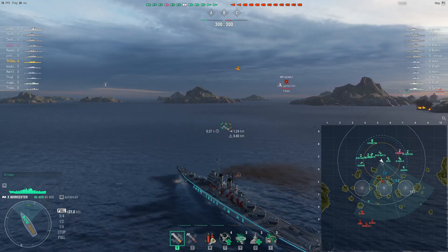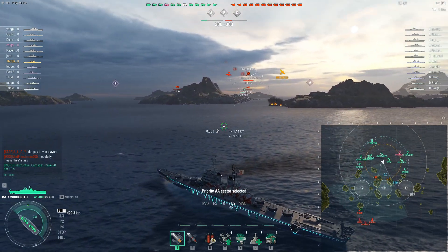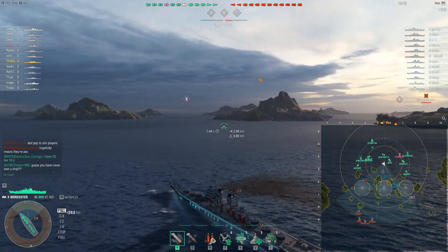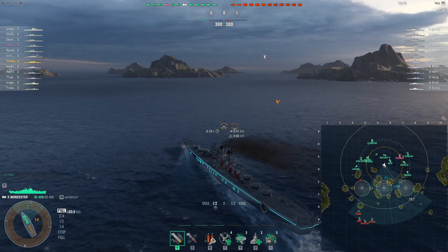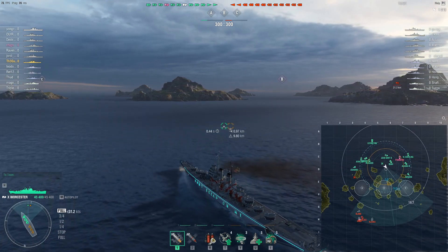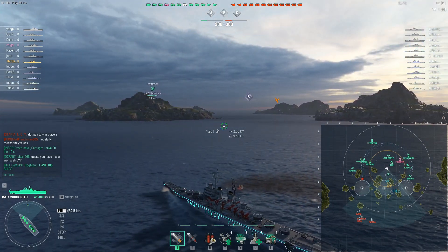The tier 10 American tech tree light cruiser, the Worcester. It's a bit of a power-crept state, not as strong as she used to be, especially compared to when she was first released. I'm sectoring here to spray down some of the Implacable planes, but with each Implacable rocket plane at about 2300 health, it's not exactly an easy task. The Worcester comes after the Seattle and sits at a rather light 45,000 hit points without Survivability Expert. She has a 9.8 concealment with a 9km radar, so not able to stealth radar, unlike the Cleveland.